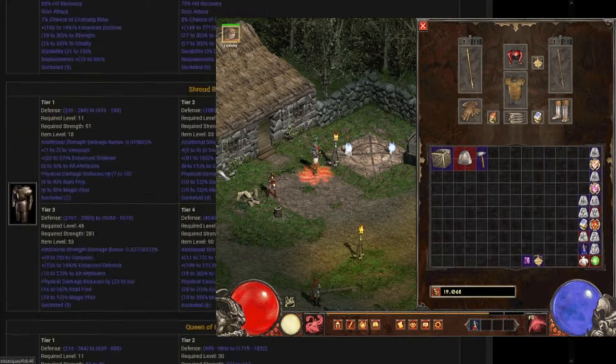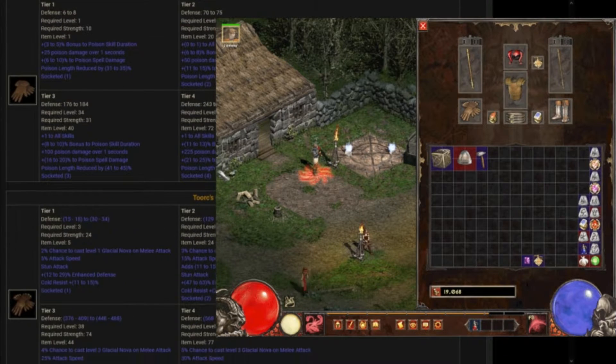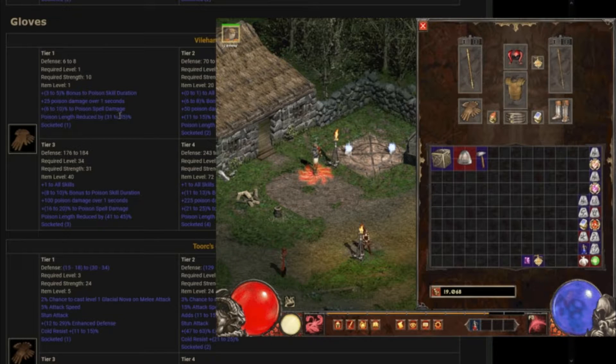We really just want to look at basic stuff. We need a good pair of gloves, and this one here is great for us. It increases poison spell damage, increases poison skill duration, and it has a chance to add plus one to all skills later. I like those.